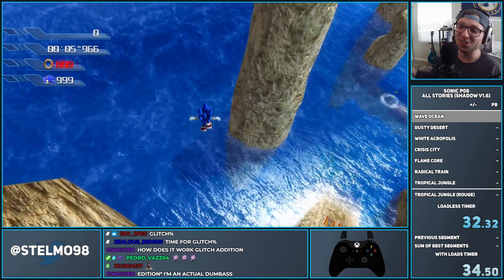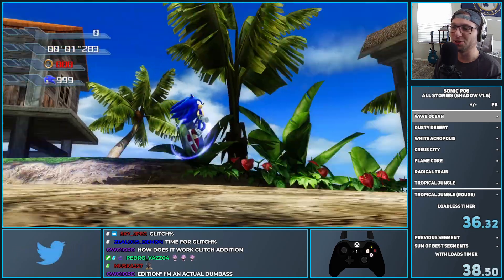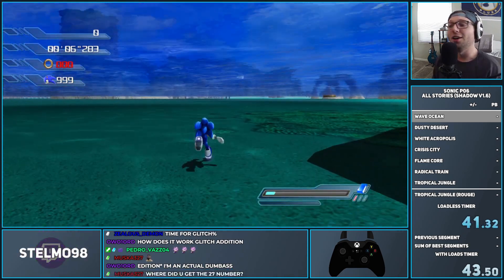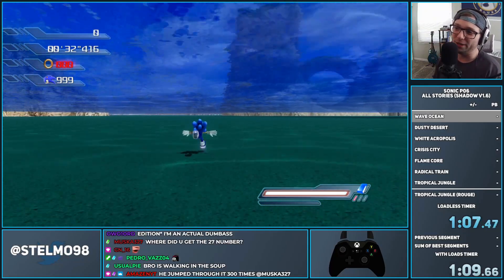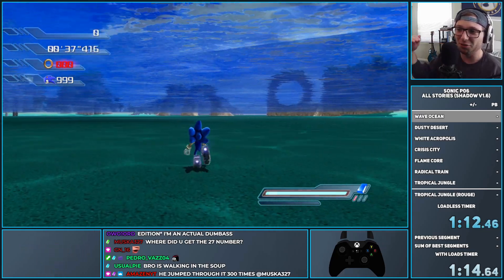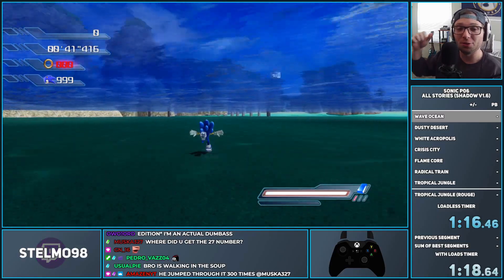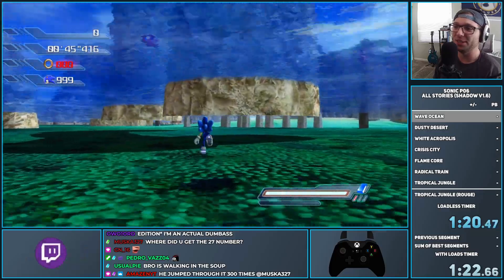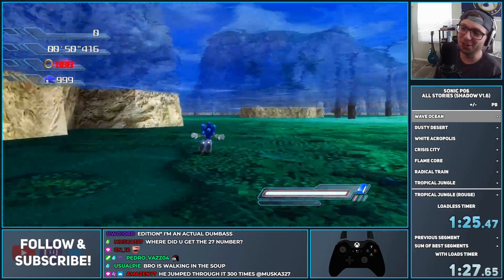We're just going to sit here until we clip through, and then we get to show off a bunch of fun stuff. We got it on the third try. Now that we're underwater in Wave Ocean, we can pretty much go wherever we want as long as we're on the same level of elevation and don't jump, because there's a kill plane both above and below Sonic — but thankfully not in this nice nestled area between.